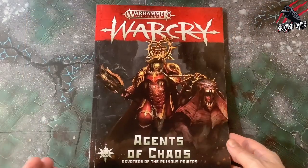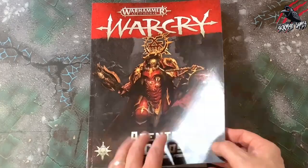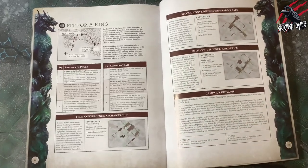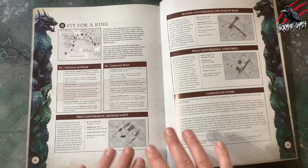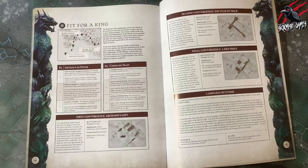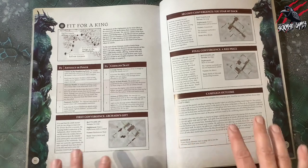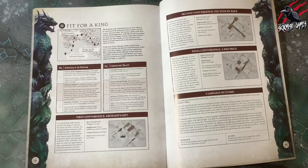Now you've seen all the books and all the Fated Quests available, let's focus on the Agents of Chaos. I've picked out one called Fit for a King, and this fits in with a good Fated Quest that I think would be fun for the Beasts of Chaos to play. We'll just have a quick walkthrough to give you an overview, but as we go through the series we're going to cover all the details in great detail.